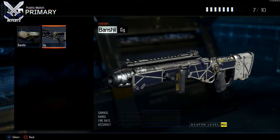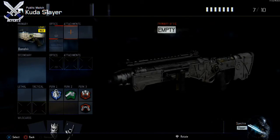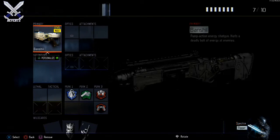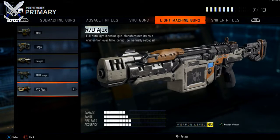Next up in the shotguns, we have the Banshee. The Banshee is a pretty fun weapon to use — it's not really the best weapon in multiplayer, but it's still pretty fun. I haven't used this gun much since I got it.